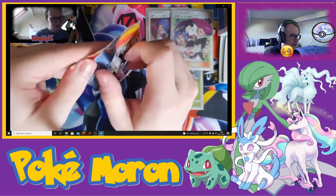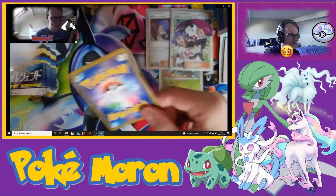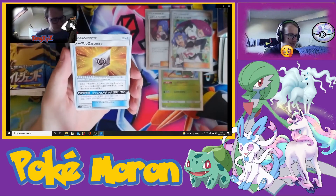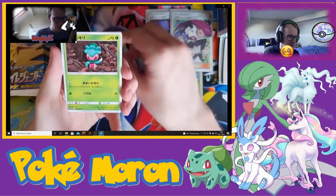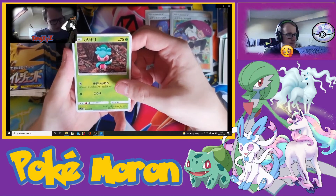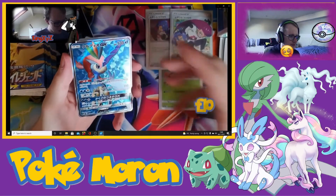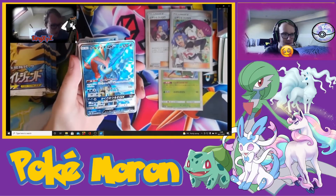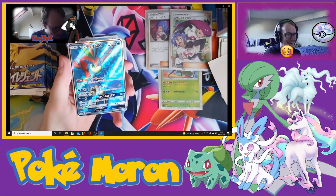I cannot believe that just happened. The secret rare for being first — I wasn't best pleased when I pulled the secret rare in the first pack. That's a Z Crystal, not an ultra crystal, whatever they're called. Mesprit, Thermantis. It's a Nova and a Keldeo. Another secret rare — we got two secret rares. We certainly did.